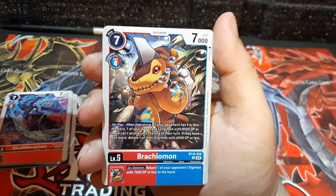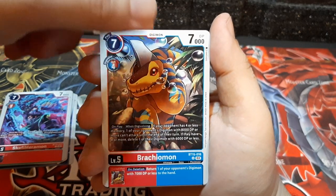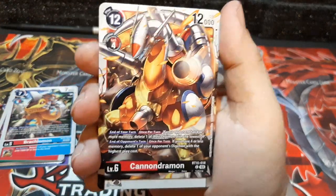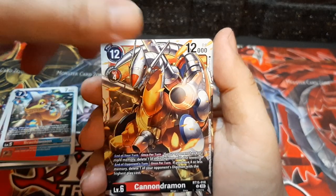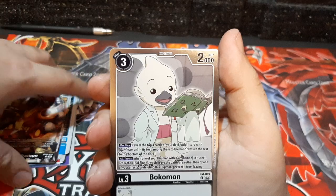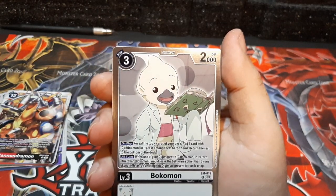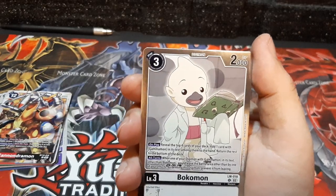Now we have Brachiamon — basically a long-necked Digimon, like a dinosaur. Cannondramon — that's actually pretty nice. Look at all those cannons. I always find it funny with Digimon: they start out as cute, cuddly creatures, and then they become a mix-match of giant machinery and bioengineering machines. I remember you from the fourth season — Mako-mon. It's also shiny, too.